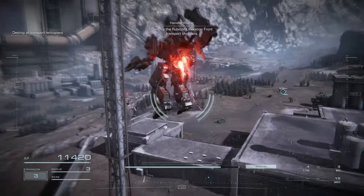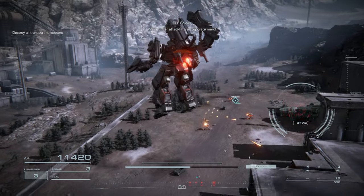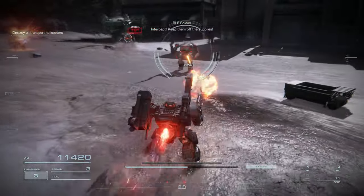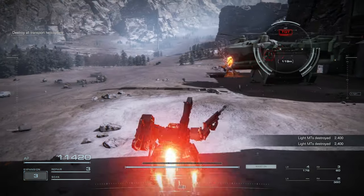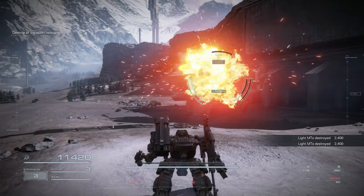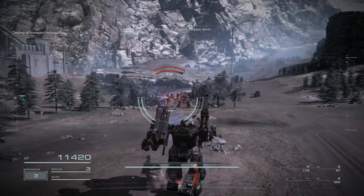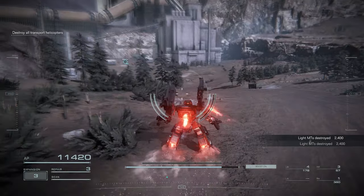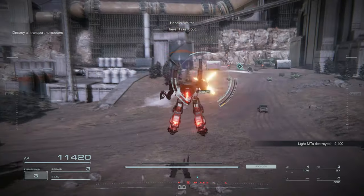Commence mission. Destroy the Rubicon Liberation Front transport choppers. We're under attack — it's a corporate merc! Intercept, keep them off the supply. Let's use... is this my missile launcher? Nope, that's napalm. Transport chopper down. Keep it up, 621. I feel like meleeing someone — where's that shield guy? Take it out.